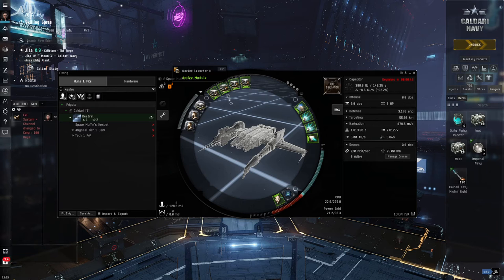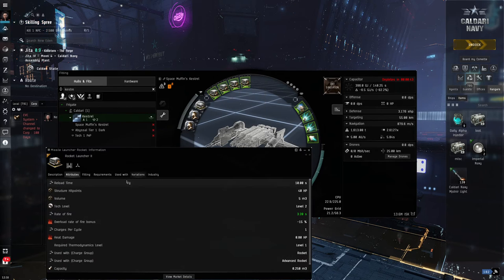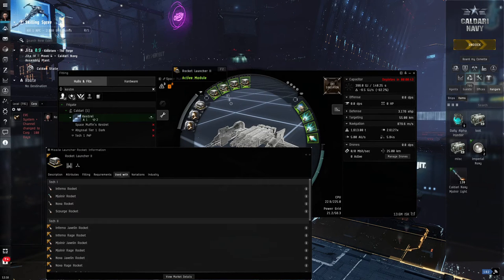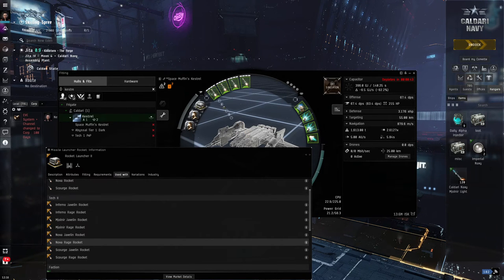Let's start at the top with our rocket launchers. This is a rocket Kestrel using Rocket Launcher IIs, which is a Tech 2 version. At the moment there's no DPS because there's no ammunition loaded. So I'm going to go to show info and then 'used with' to see the ammunition this module uses. I'll go with some Tech 2 — let's drop in some Nova Rage rockets. Clicking and dragging into the middle of the simulation window will load the entire rack, and I can see 67.4 DPS. With all skills at five, this Kestrel works out at around 150 DPS and about 3,500 EHP.